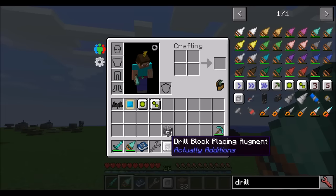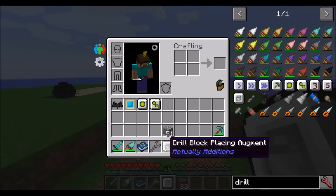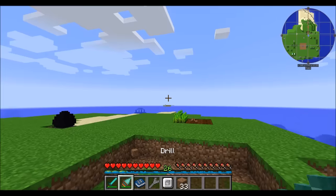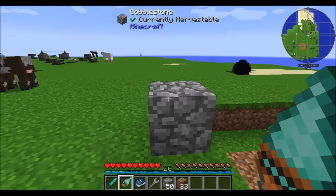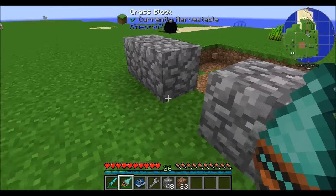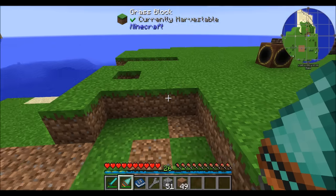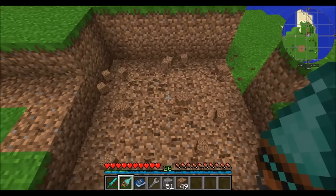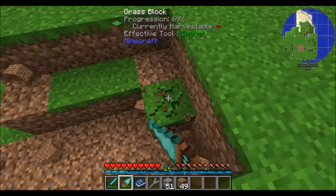There's also the drill block-placing augment. Simply hold it in your hotbar and right-click while in that slot, and it assigns the augment to a specific hotbar slot number. When you right-click with the drill, it'll place a block from that assigned slot. You should also note that if you have the larger-area mining upgrade and you hold shift, you won't mine in that larger area — it'll still mine just one block at a time.